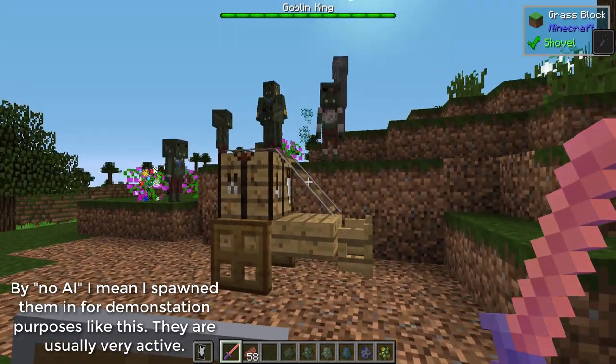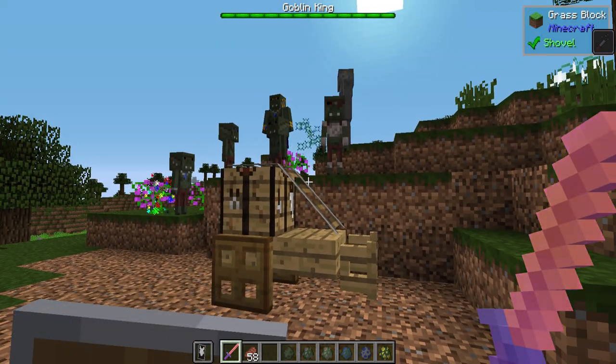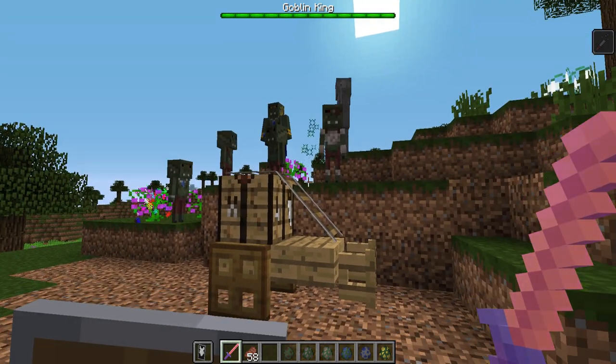There are different structures that you may find in the world, this being one of them. It may also spawn with several goblins. They will also spawn normally as part of your random mobs during the night. Let's go around and view some of the other structures these guys may spawn with, and check out some of the different kinds of goblins at the same time.